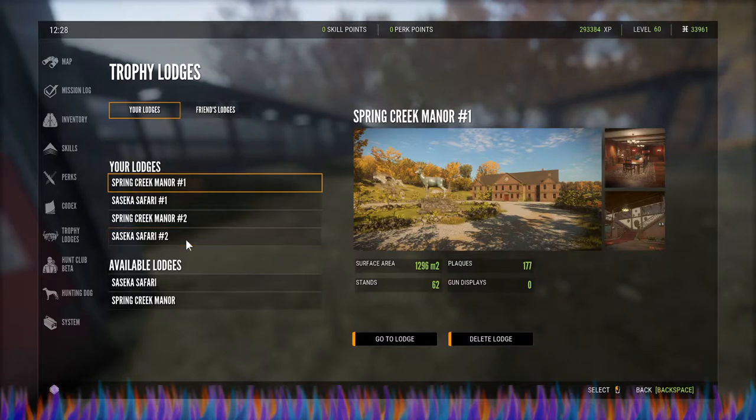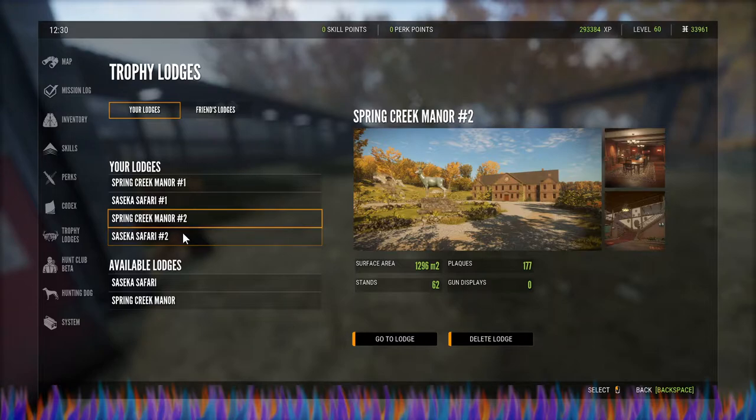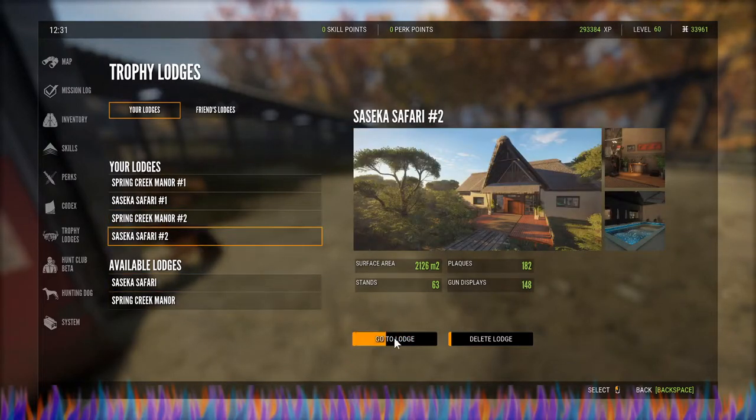If you have Saseká, create a Saseká lodge that you're going to leave empty or that you can put backup animals in. You do not have to have just an empty lodge — I like to have an empty lodge to use it as a staging ground or a photography lodge basically. You can also do this with Spring Creek, but there are no weapon stands in Spring Creek. There is a really nice spot in the upstairs left side with a large plaque and a bunch of stands you can use. We're going to go to a fresh Saseká that I have just made.